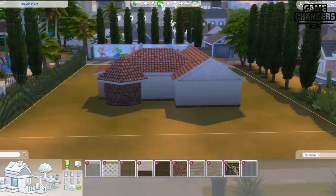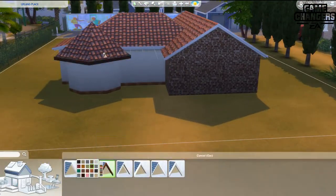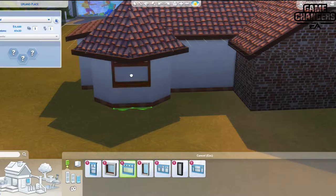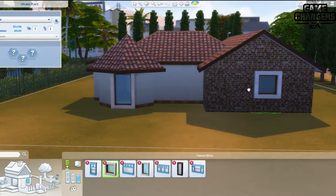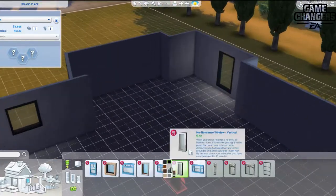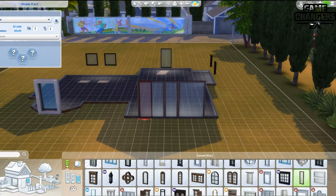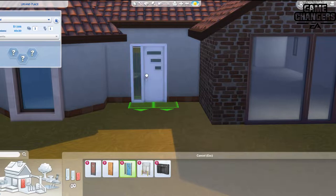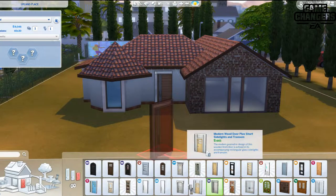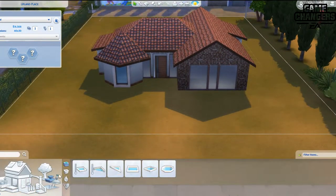It's a cute house. I did experiment more with the terrain tools for this one — you can see there's a little hill in it later as we go along the build. Using the terrain tools was a little more difficult than I thought it was going to be. I spent at least 10–15 minutes just manipulating the terrain alone, which was a little ridiculous, but I'm sure it'll get easier. I was really happy with it in the end because it made a more grand entrance for a simpler home.